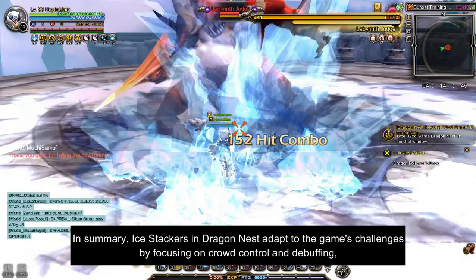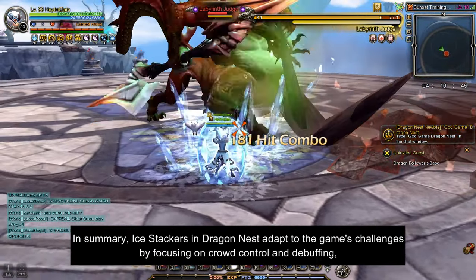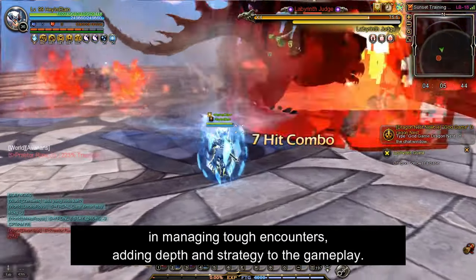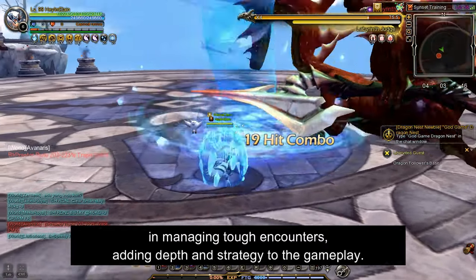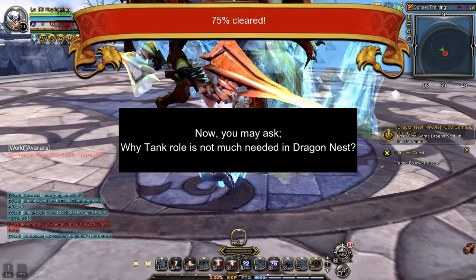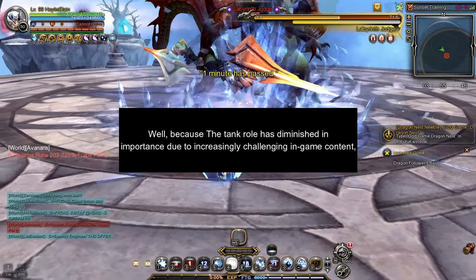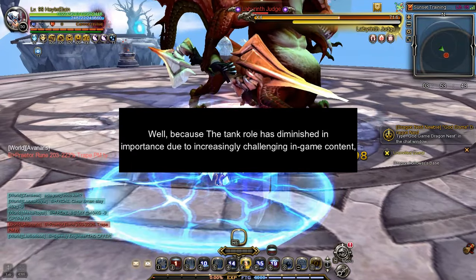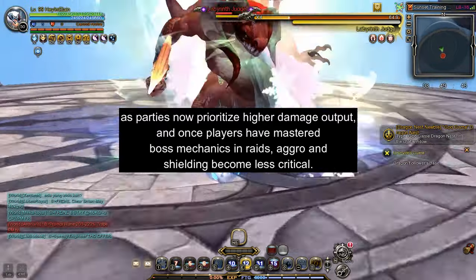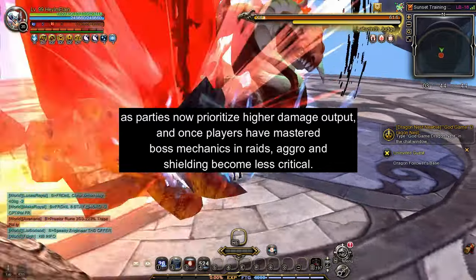In summary, Ice Stackers in Dragon Nest adapt to the game's challenges by focusing on crowd control and debuffing, rather than traditional tanking. They play a vital role in managing tough encounters, adding depth and strategy to the gameplay. You may ask why the tank role is not much needed in Dragon Nest — because it has diminished in importance due to increasingly challenging in-game content. Parties now prioritize higher damage output, and once players have mastered boss mechanics in raids, aggro and shielding become less critical.